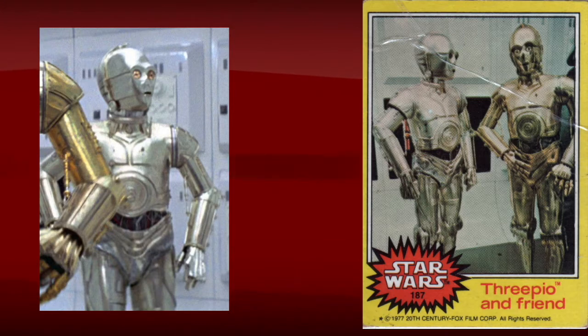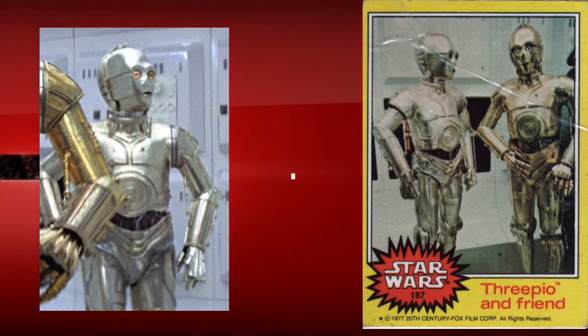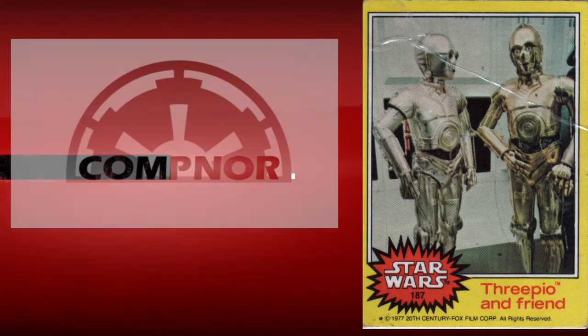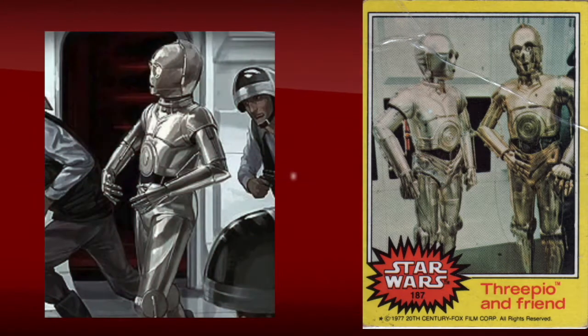U3PO served in the diplomatic corps of the Royal House of Alderaan during the Galactic Civil War, but eventually became a sleeper agent for the Galactic Empire. U3PO was reprogrammed by Imperial agents to serve the New Order, the name given to the political program and ideology adopted by the Galactic Empire and its successor states, the Imperial Remnant and Empire of the Hand.